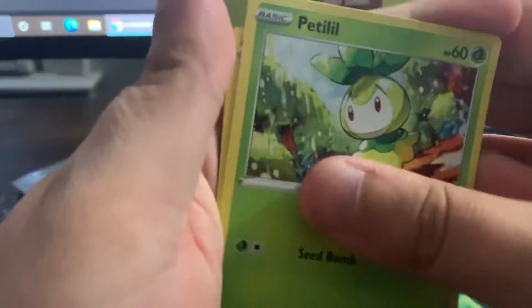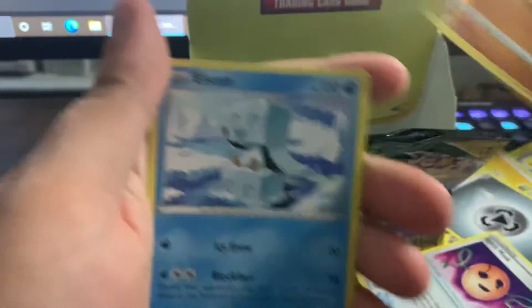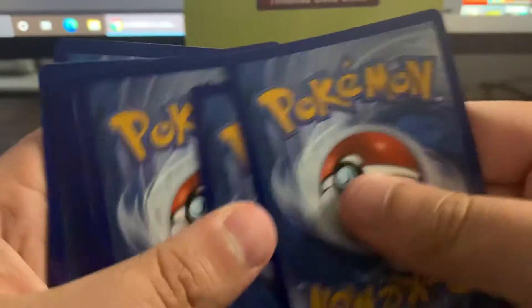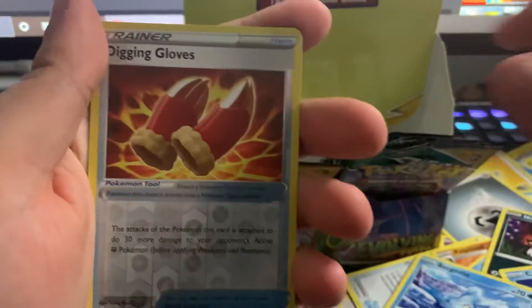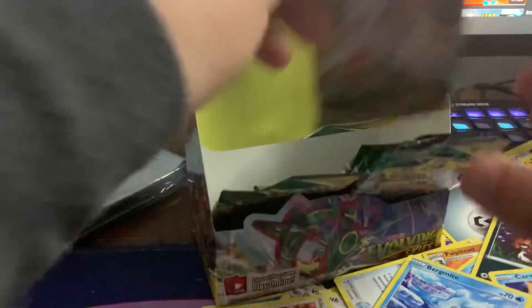Dino, Phobus, Lillipup, Steel Energy, Spirit Mask, Palpitoad, Scizor, Hitmonchan, and a holo Slaking. Nice boys! Okay — Applin, Sableye, Nickit, Bergmite, Carvanha, Psychic Energy, Lampent, Treasure Energy, reverse holo, and a Metagross full art. Wow, oh my god.